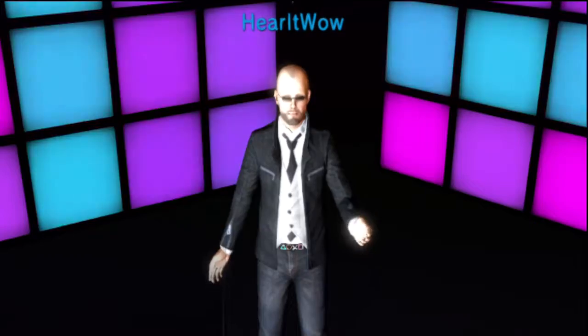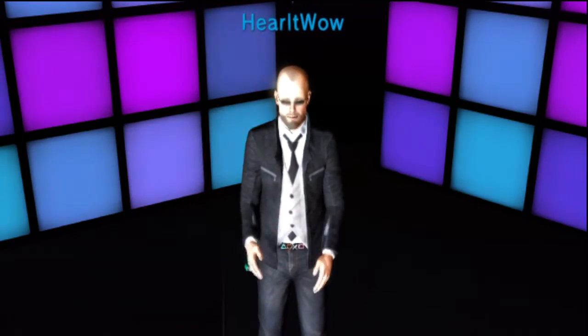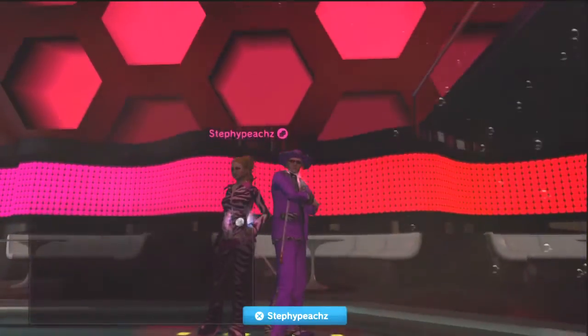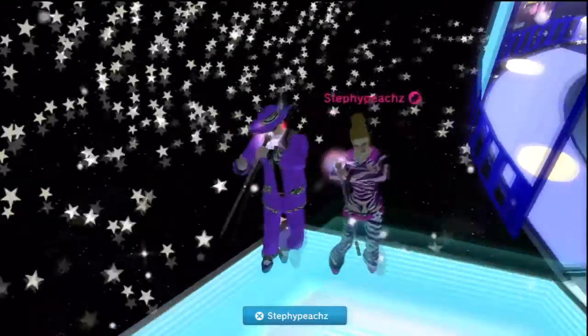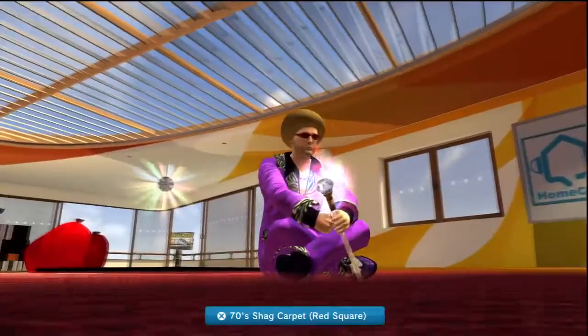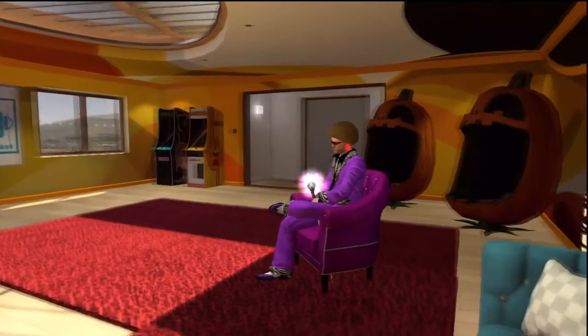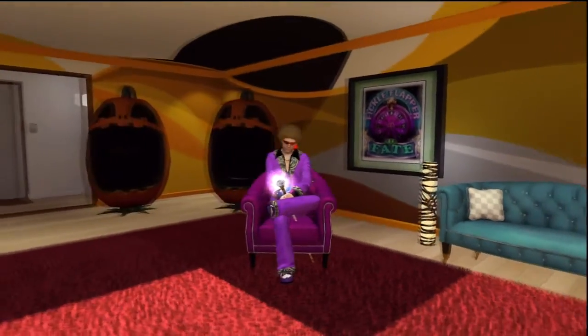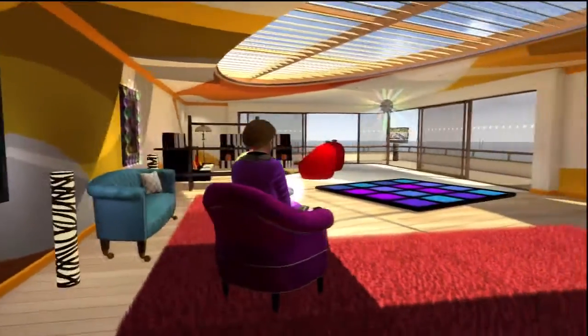Disco will never die, despite our best attempts to kill it. You might as well submit to Disco's immortal dominance with the Funkster 74 collection for men and women from End Dreams. Look for the limited-time purple suit bundle, which includes a psychedelic cane. There's also a collection of shag carpets and a 70s furniture bundle available, which match up very nicely with the new Bayonne furniture collection from Lockwood, leaving you one avocado-colored refrigerator away from having the ultimate 70s pad.